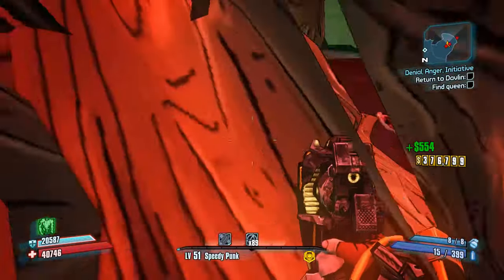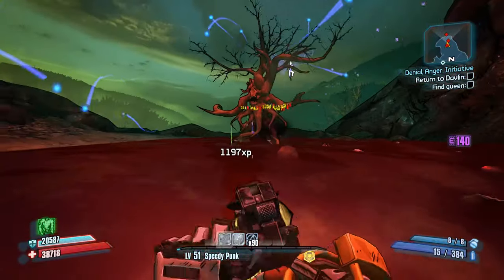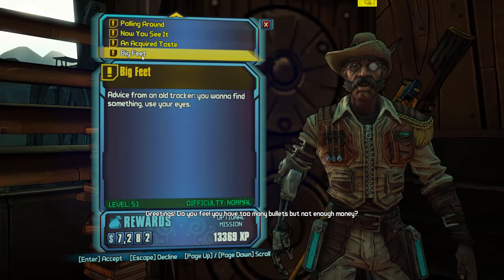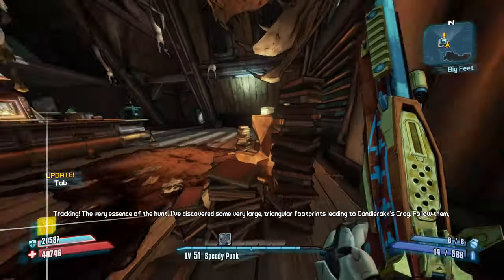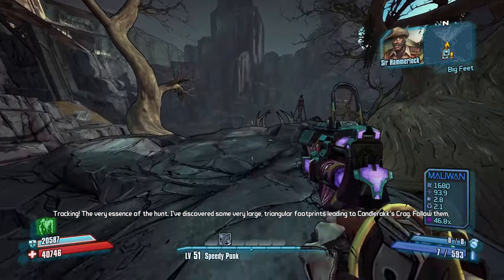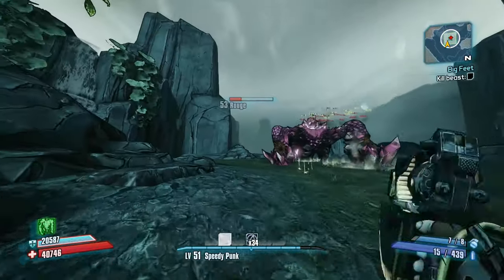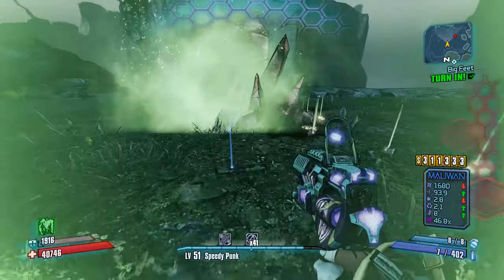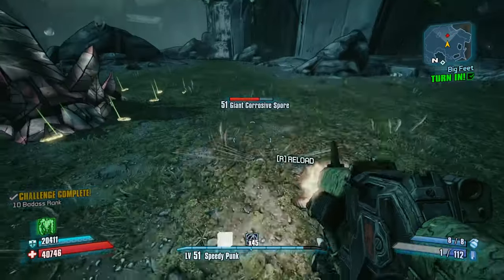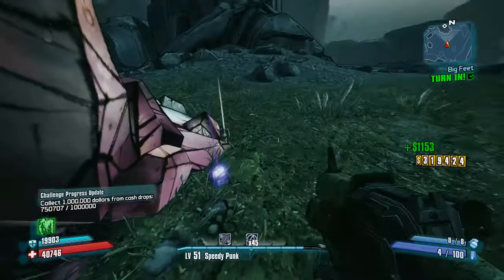The best way to farm the Treants is to fast travel to the Immortal Woods, then travel back through the waypoint into the forest to spawn closer to them. There are two Treants, so you have two chances every run to get a Bee. Next, we're going to hop into the Hammerlock DLC. Complete all story quests up to the Fall of Nakayama to unlock Candlerakk's Crag, then talk to Hammerlock to pick up the quest Big Feet. For this quest, you will kill a giant Crystalisk named Rouge who can drop a shotgun called the Hydra — a Jakobs shotgun with a very high pellet count that Gage can make good use of because of Close Enough.